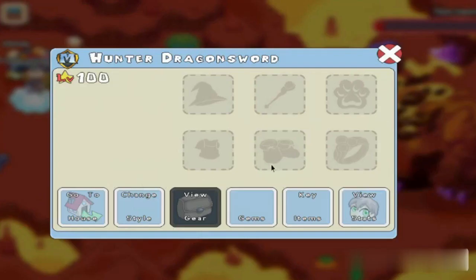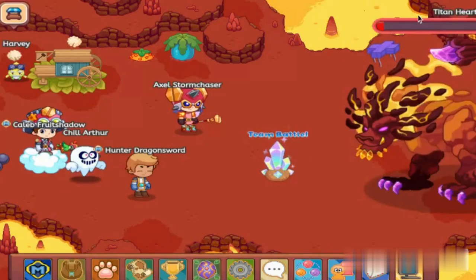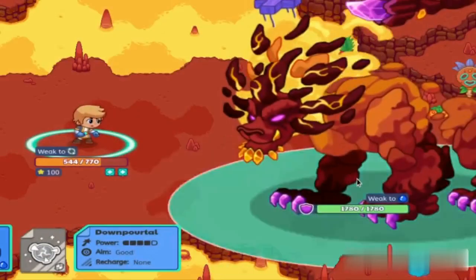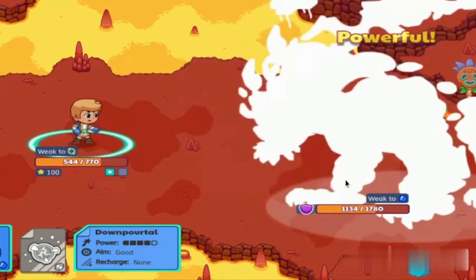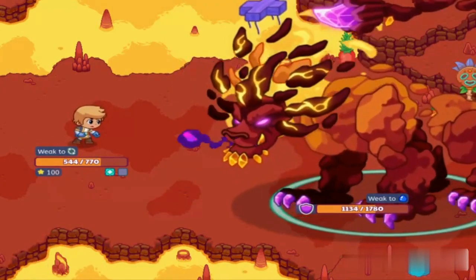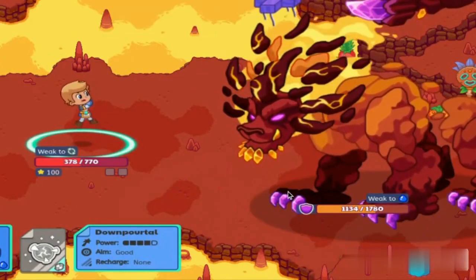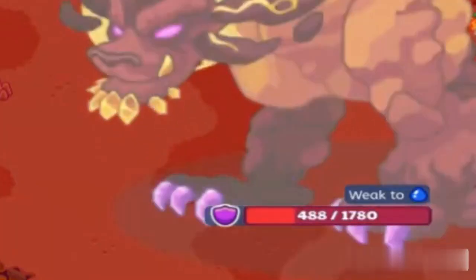For our first upgrade, we're going to go ahead and throw on a water relic. This is definitely going to help us in the long run, so let's try again. Doing a water spell right here — 646 damage. There's a chance this might not be as hard as I thought. That's 600 damage, another hit and he's down to 500, and there we go, he's below 500.